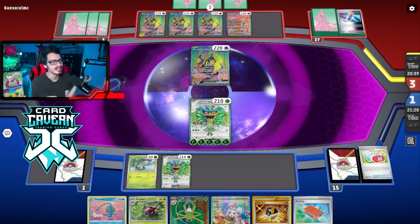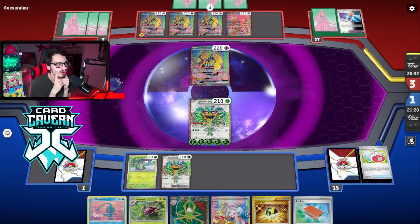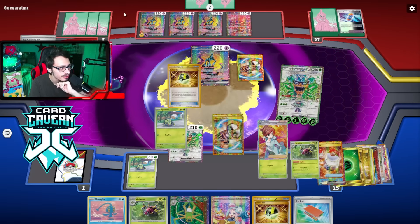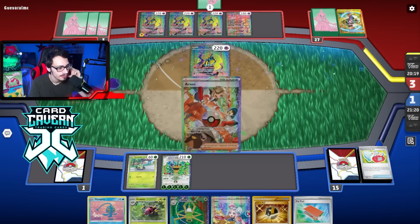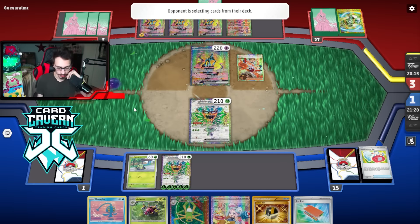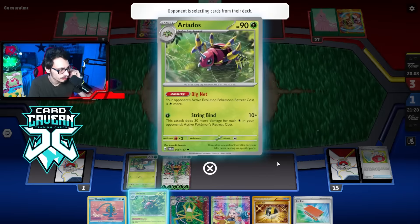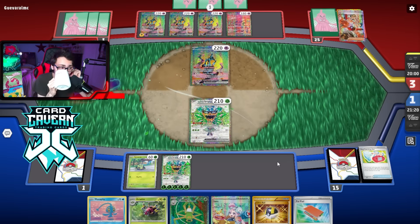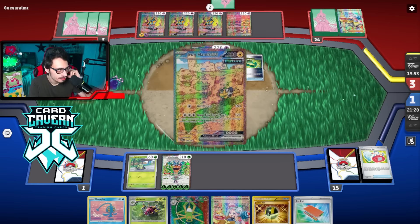We struggled to put bugs in play the entire game but thankfully we didn't really need them as much as I expected. Let's see if they have anything to stop Ogerpon — I'm pretty sure they can't attack it other than with Iron Thorns or Crown, and then I just win. Okay, I was worried they'd have a Gust because I have no energy left. They do Arven — do they even have anything to grab? I don't think so.